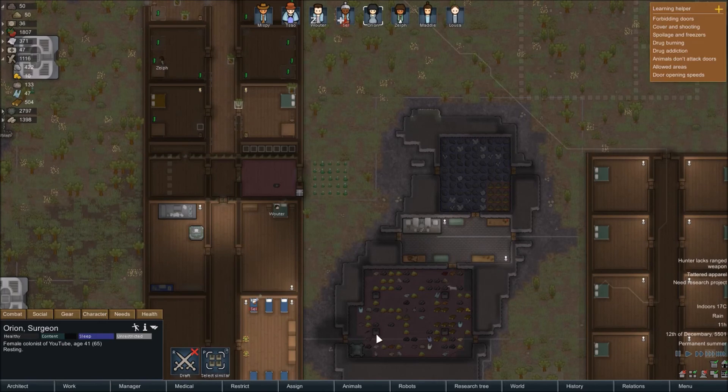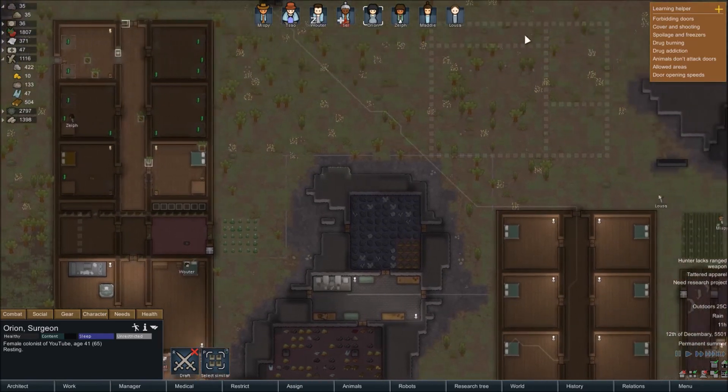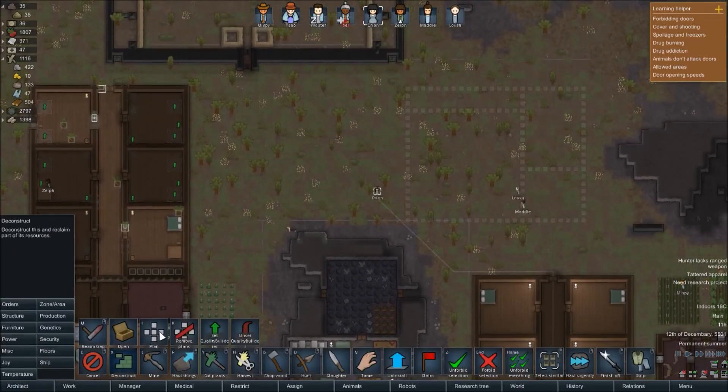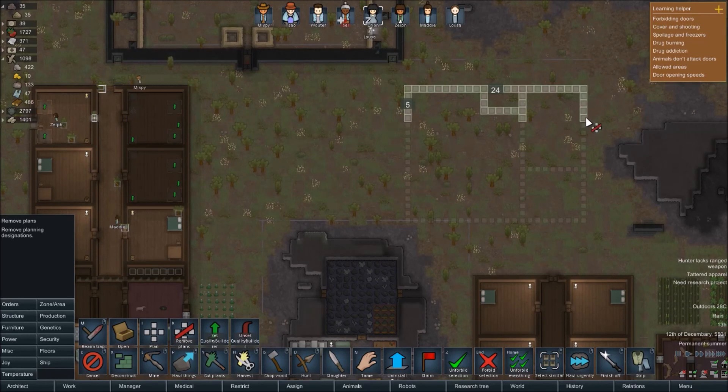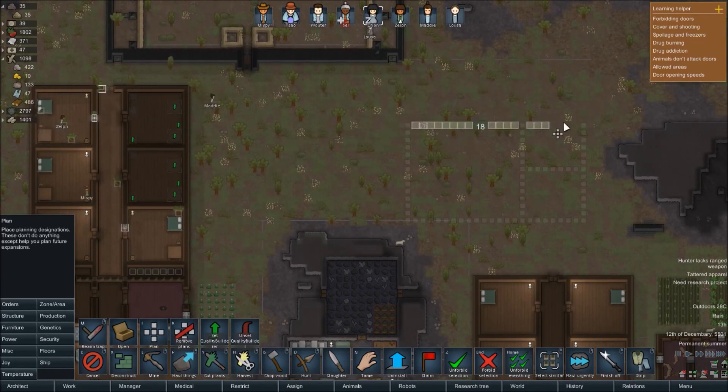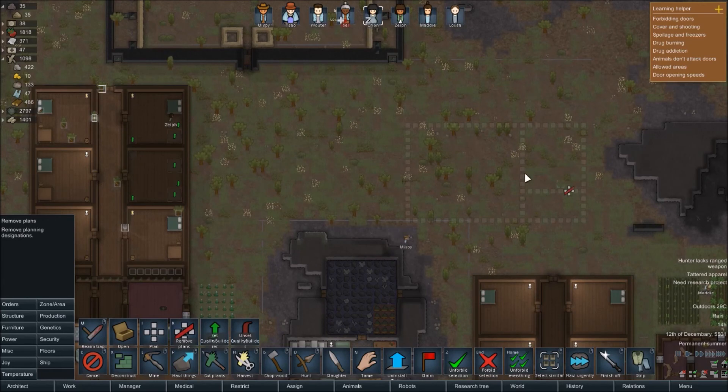I want to build a pub-style building. All the brewing equipment is going to go in here - this will be like a distilling room, and the beer can go in here. But there'll also be some beer for selling. I want a small stockpile so once it's full, the beer will overflow into a different area. Maybe shrink down the hop storage pile, then a distilling storage pile, and then a beer storage pile - that could work.